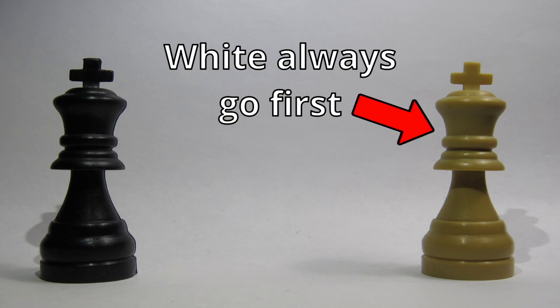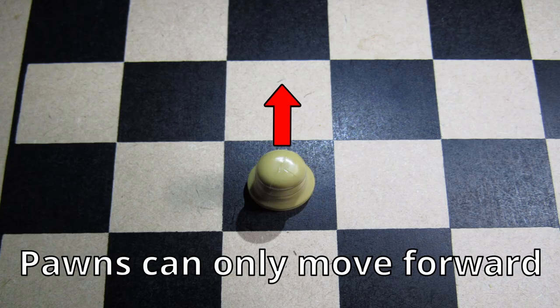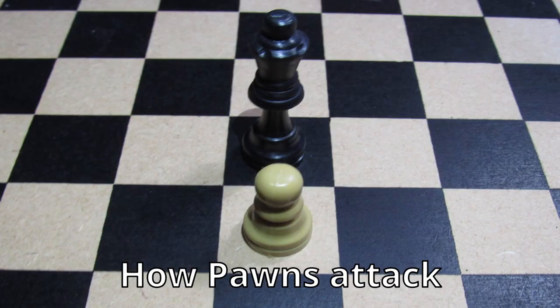White always goes first — surely a rule that wasn't racially motivated or anything when they came up with it. Pawns move one space forward at a time, except on their first turn when they can move two spaces. Pawns can only attack to the nine o'clock and three o'clock positions, as they are unable to go toe to toe with the insurmountable obstacles laid before them.